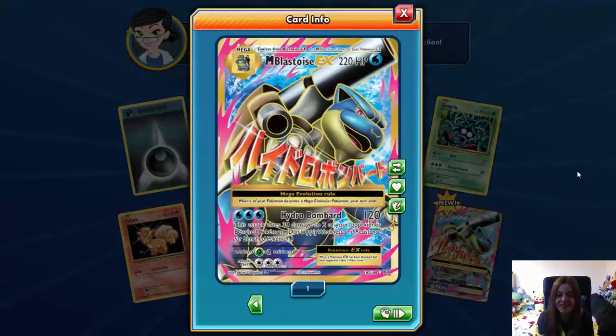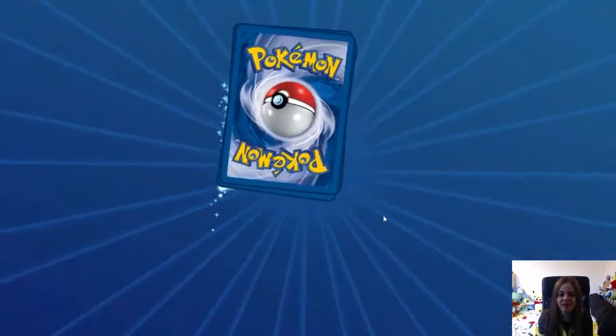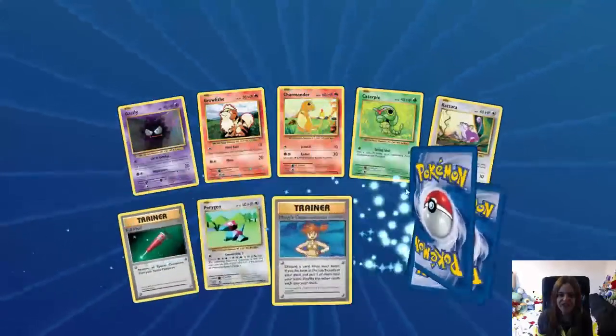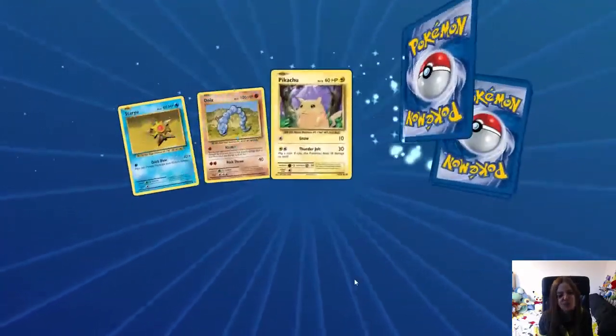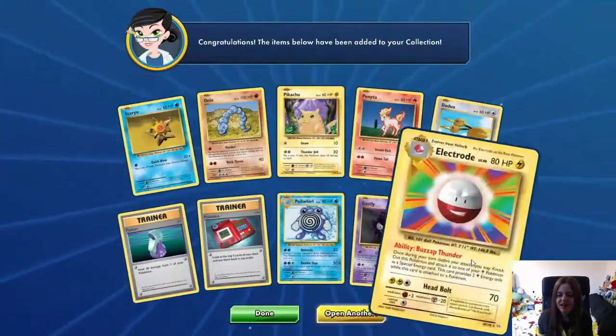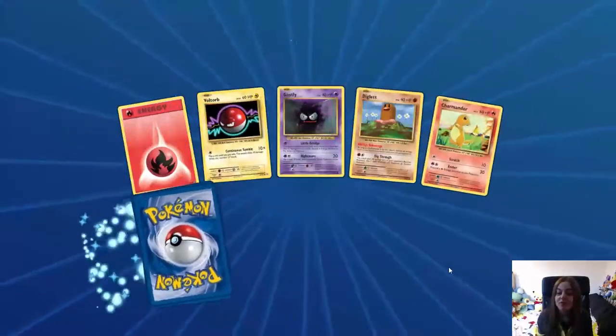That's what we wanted! Brand new Mega Blastoise EX Hydro Bombard, number 102. Thank Arceus, we finally got one of the full arts that we needed. I don't know what else we need now — I think we got the Mega Venusaur, but maybe it wasn't full art. But look, it's so pretty! That's one more! We're starting the video strong — let's hope we get a few more from this set. Just one more for evolutions today would be great. We've opened 18 packets — we've opened a lot of these!